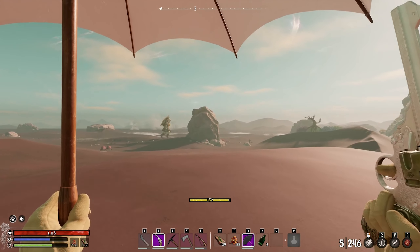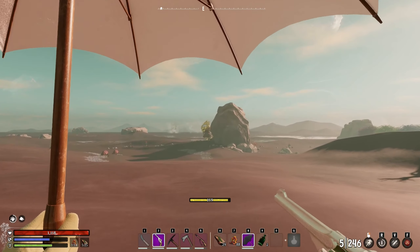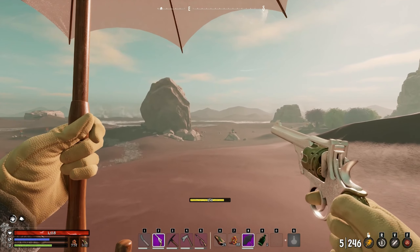Alrighty guys, let's go. Let's go kill the Sun God. You can actually find the Sun God Giants in the Hunt Desert Realm.